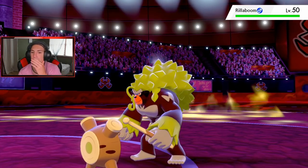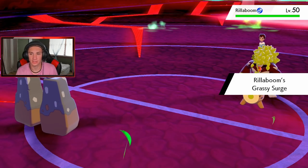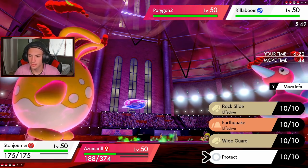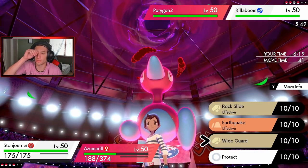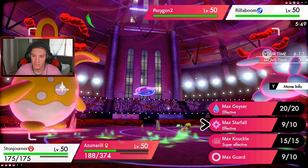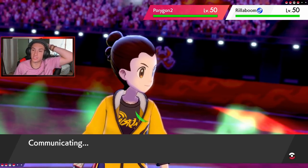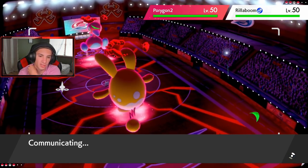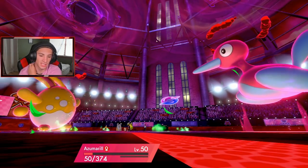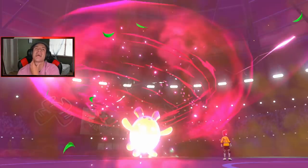I really don't think a Grassy Glide takes us out. He does change up the terrain, so I gotta change it up again. I'm going to go Rock Slide and change up the terrain — I'd rather do that than go for Earthquake even though it's super effective. I'm not dealing with this Grassy Surge. Grassy Glide comes out... oh man! Azumarill goes down. That's a little rough.